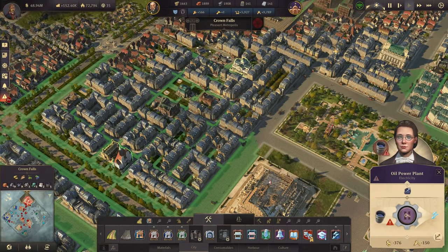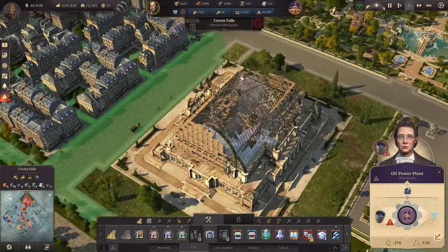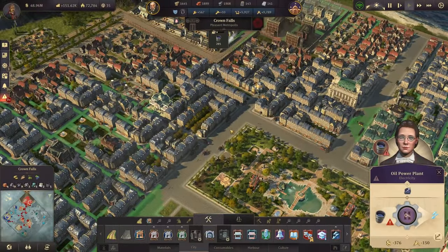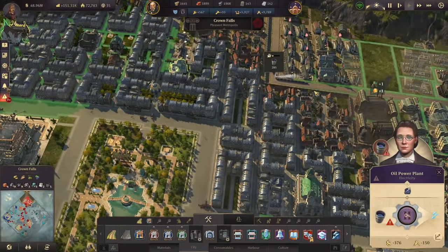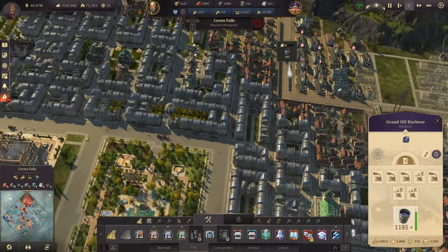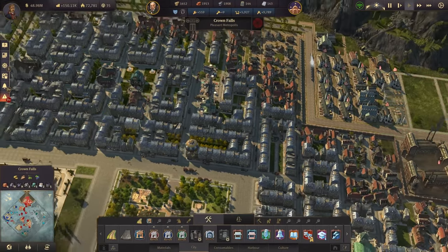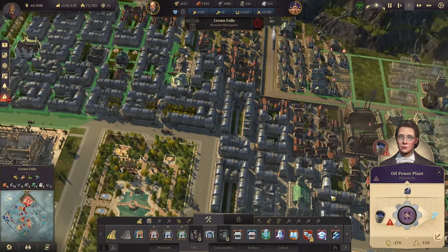This one is working now in this area and will cover these people there, so we can upgrade a whole bunch of them. It's also covering the world fair now — very important. For these people there, how much oil do we really have? We are well covered with oil, which is good. I don't want to run out of it, so let's just see how the oil power plant is affecting consumption.